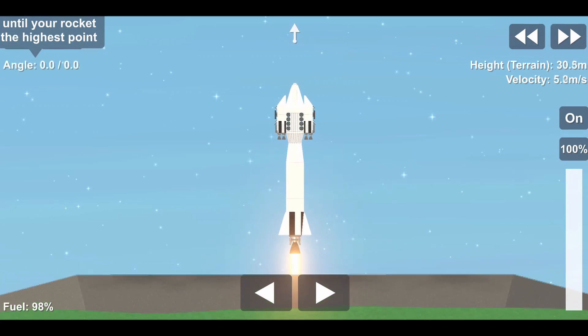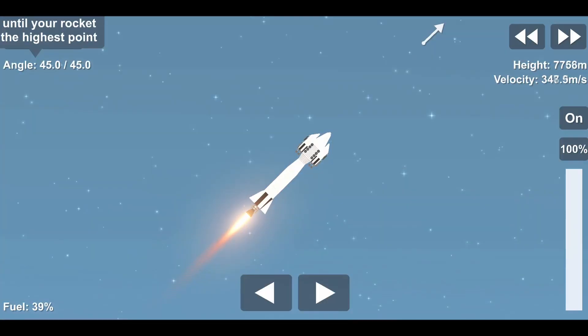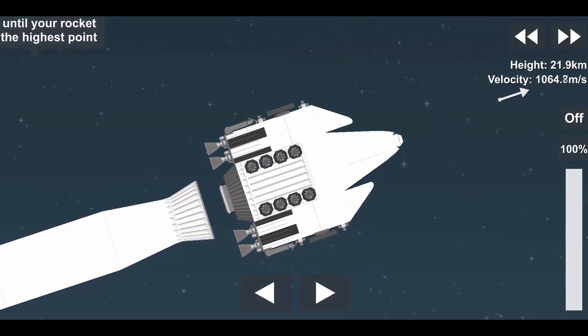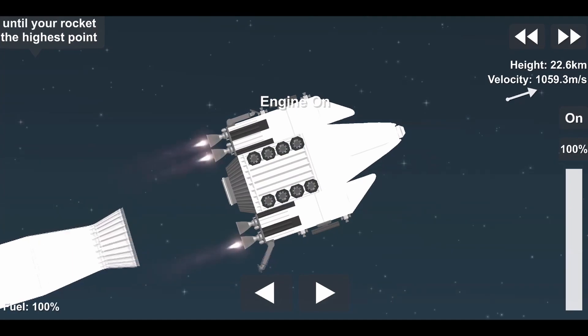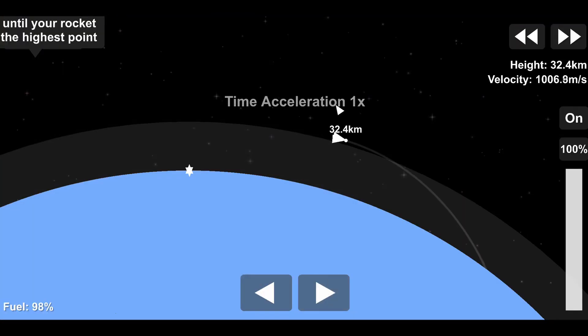Hello everybody, welcome back to episode 4 of Red Odyssey, where we're trying to colonize the Jupiter system. In today's video, we are finally heading out to Jupiter with our expeditionary vessel Morningstar, which I've named because Jupiter is a morning star.